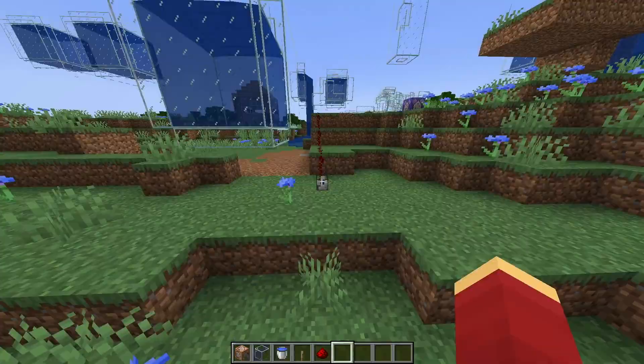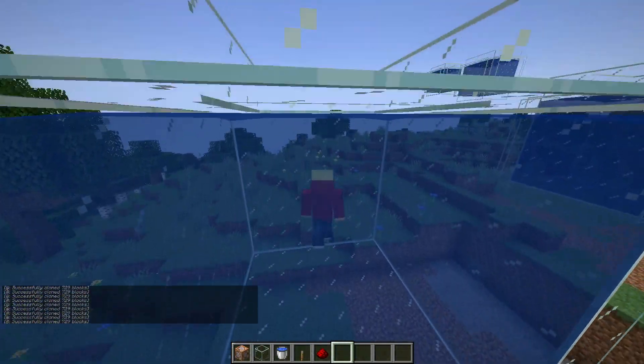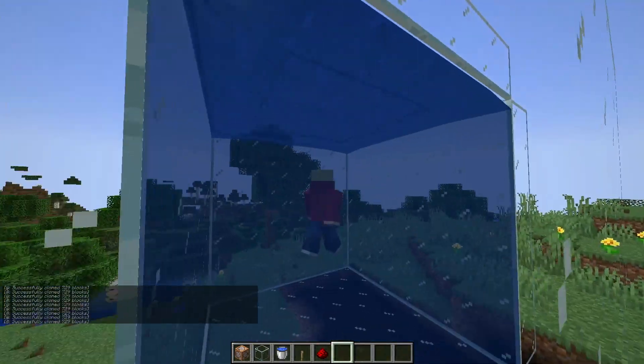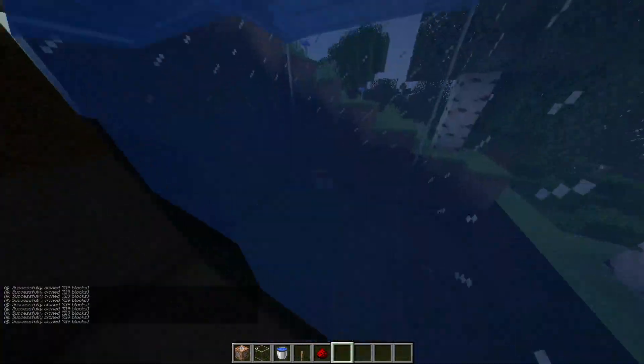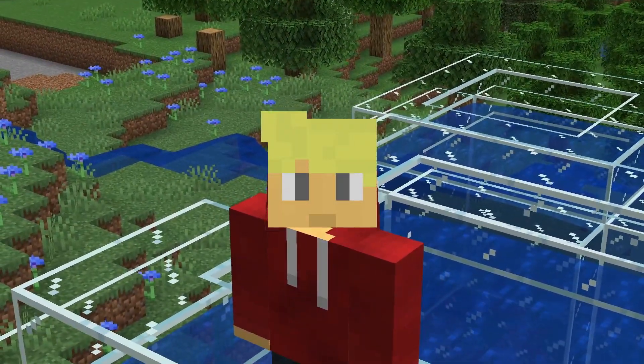Now, if I stop flying, I can swim in any direction I want. Not a barrel — there's a fishbowl. Yeah, it goes in every direction I need it to. My experiment is successful. We now have a working fishbowl in Minecraft.